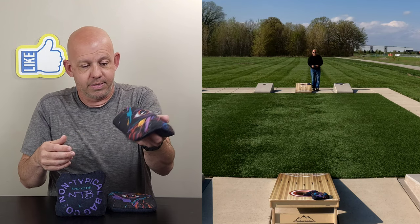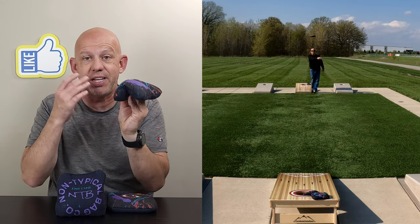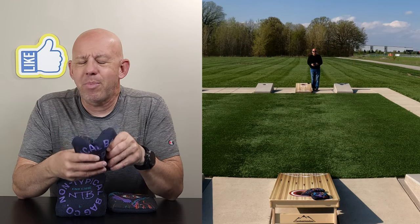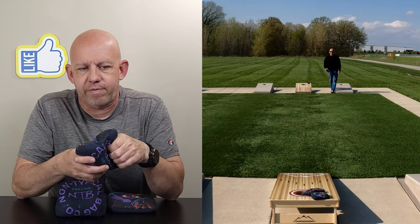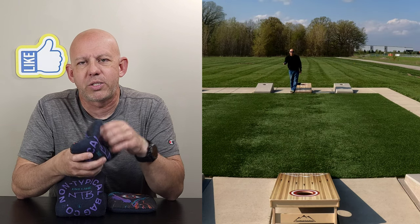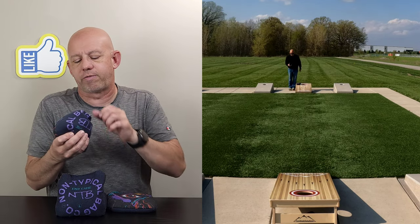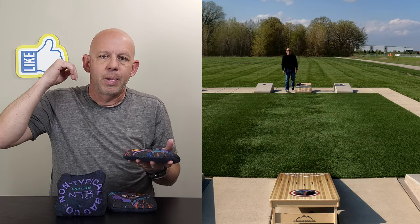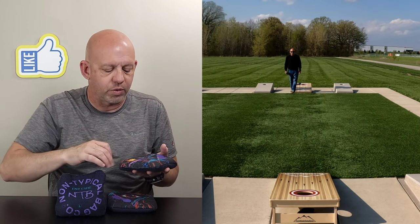For the In-Game, the larger template gives it a much floppier feel, which I like in my faster bags — I think it fits this bag and the bag materials and speeds perfectly. The fill here is a mixed fill, a smaller fill. I think it's mostly that disc fill, that flat fill we're used to in a lot of bags, but I feel every now and then a small bead. It's definitely a smaller, finer fill, which gives you a nice fluid hand feel. It also gives the bag a softer landing, so it lands pretty softly, flattens out, and runs pretty straight up the board — very little to no kick whatsoever.